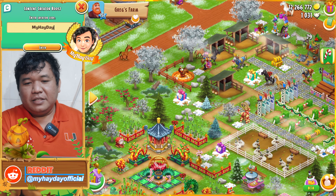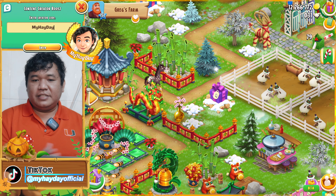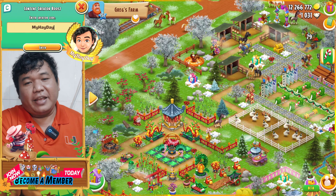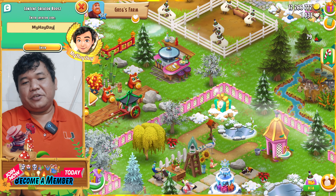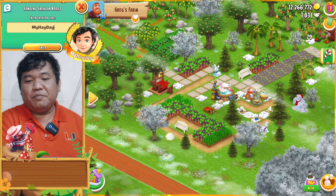How about number four? What do I get? I see the snow fan. How about number five? I see the green gift right now. What do I get? It's the hammer.